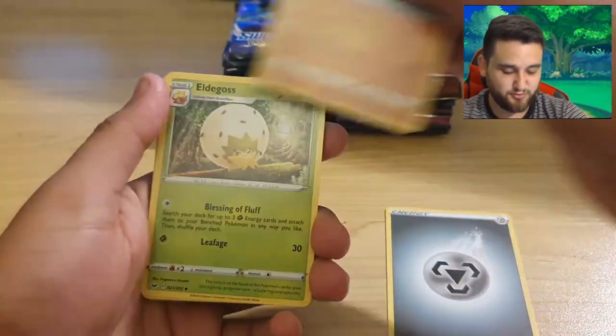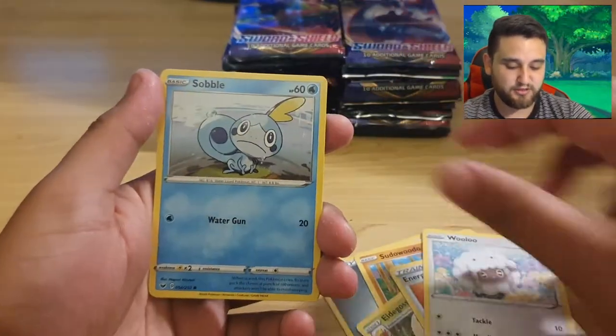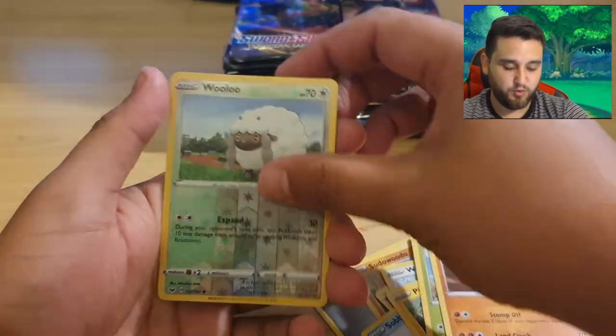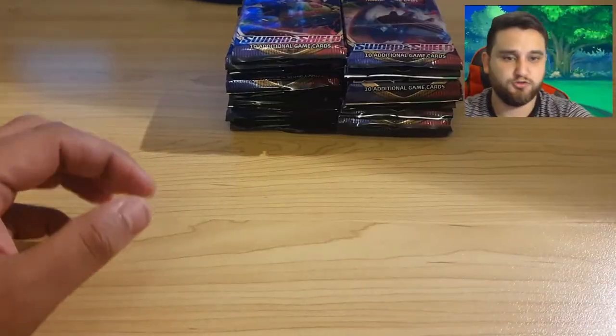Metal, whatever. Sudowoodo, Eldegoss, Energy Search, Wooloo, Sobble, Pin Urchin, Blipbug, Rhyhorn, Wooloo, Drapion - not good, not good.